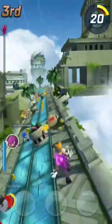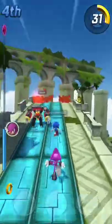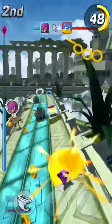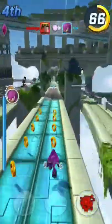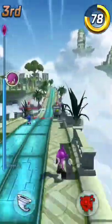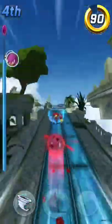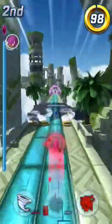I don't think Espio, Charmy, and Vector did that much in the main game. Pretty much the only time they appeared was in that one cutscene where Knuckles brings everyone together to confront all the bad guys. The Chaotix did a pretty good job — they were just helping out, fending off enemies and stuff.